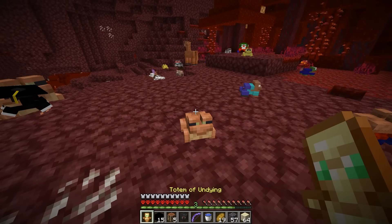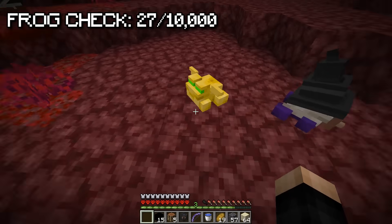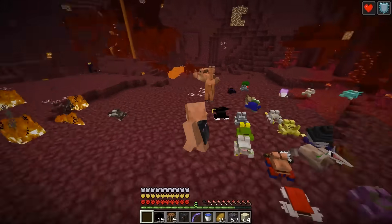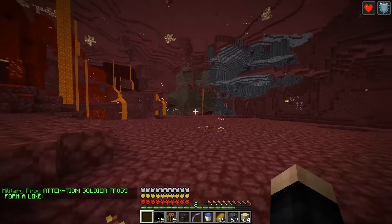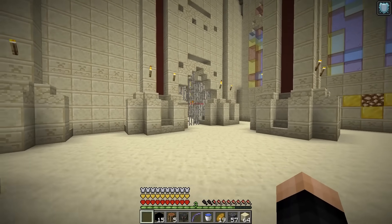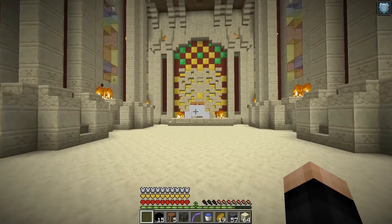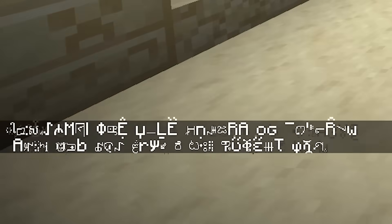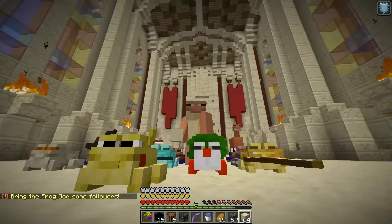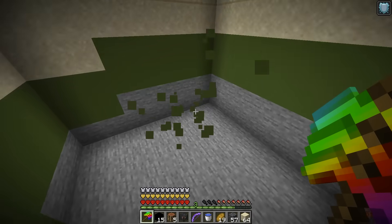With the totem of undying, I give it to a frog and get the totem frog, which gives me absorption and regeneration — very OP. Now our army is huge, and we return to the Temple of Croak. With more than 27 frogs, the door opens. The god frog gives us an OP pickaxe and asks us to bring more frog followers.